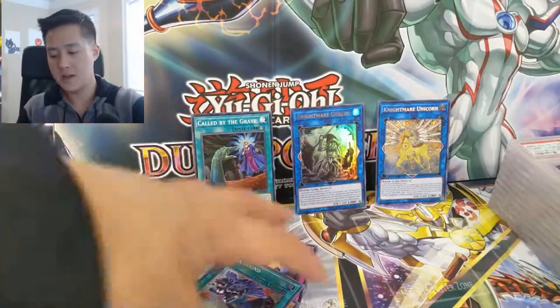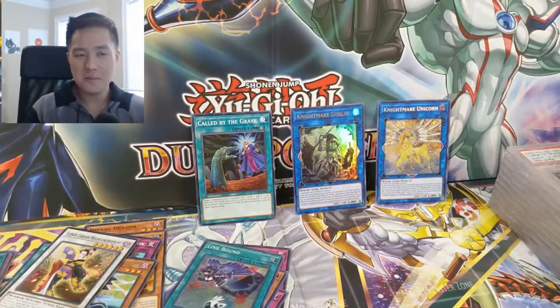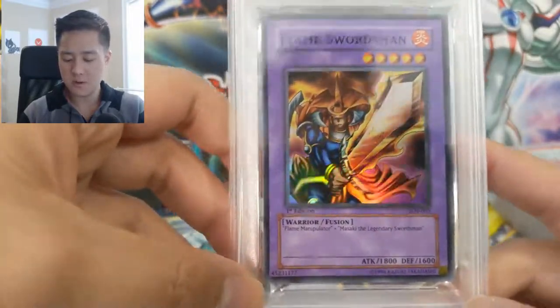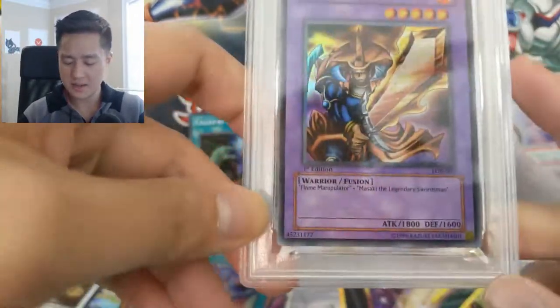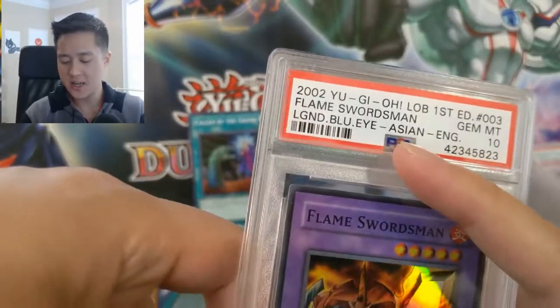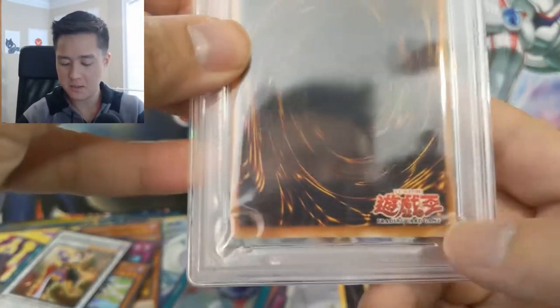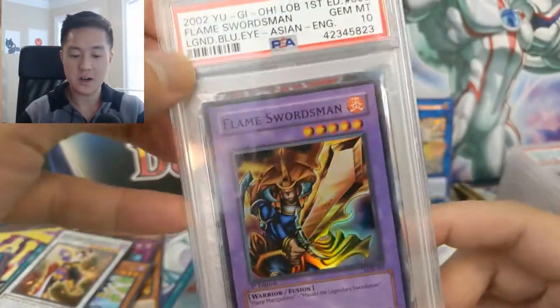We're starting off with some super vintage cards. This one doesn't have to be very strong but it's nostalgic from the show, and it is — boom — Flame Swordsman, one of Joey's super reliable guys. The only way he could be reliable is you can just summon him straight up. He wasn't even a fusion monster in the show but he is a fusion, 1800 attack. This one is actually a Gem Mint 10. One thing I didn't realize is this is the Asian English set — you can tell by looking at the back where it has a different emblem. Still a very nostalgic card.